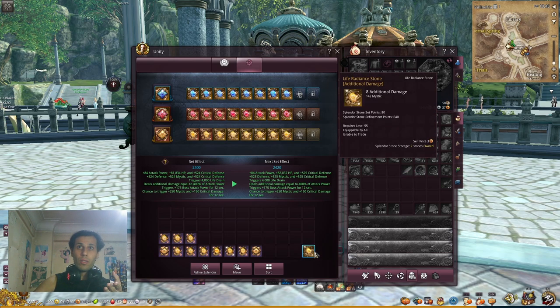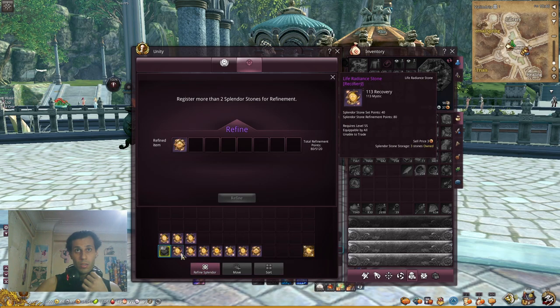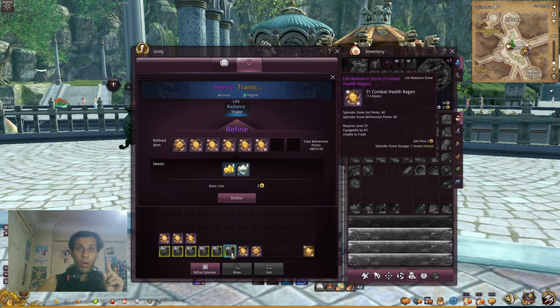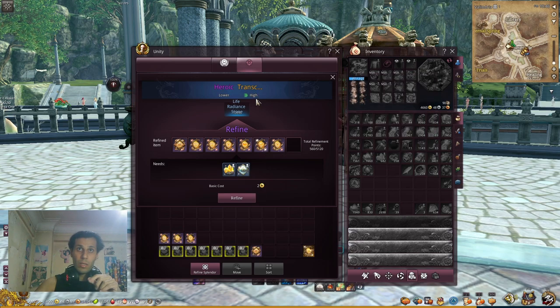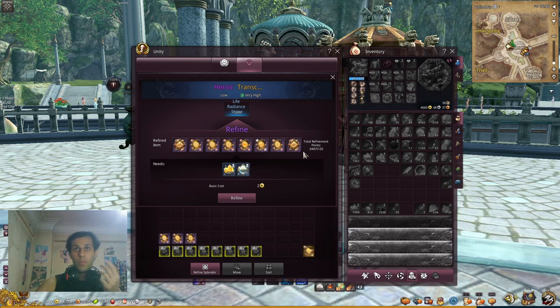Now let's try to get a yellow one by refining. The chance breakdown: very low at the start, lower, normal, higher at six, high at seven, more at eight — eight gives the very highest chance.